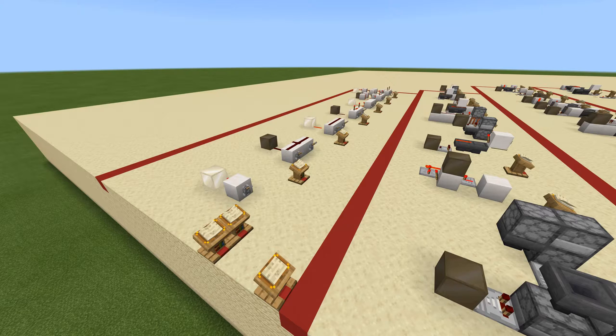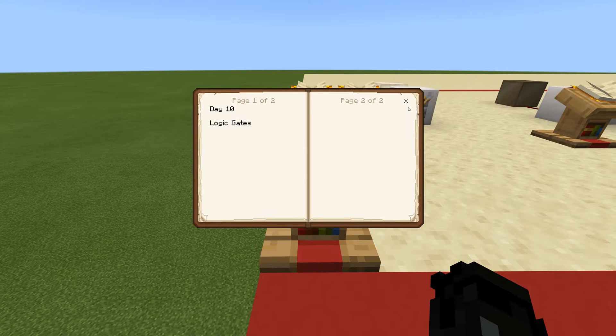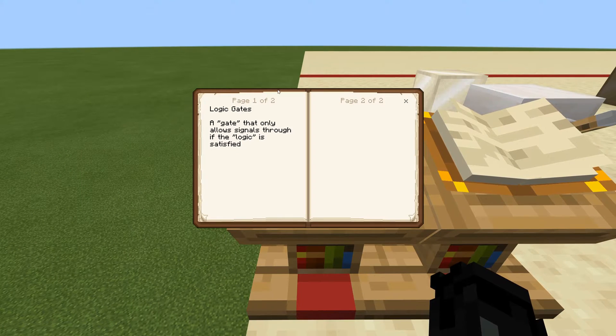In front of me I have a bunch of different various logic gates. There aren't many designs I'm going to be sharing with you because it's all situational how you use these — you really just need to learn the concept. The hardest part is learning every single name and what every single one does and how to actually wire it effectively. All right, so without further ado: Day 10, logic gates.